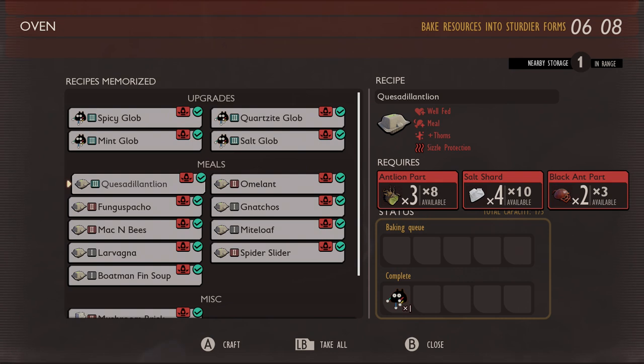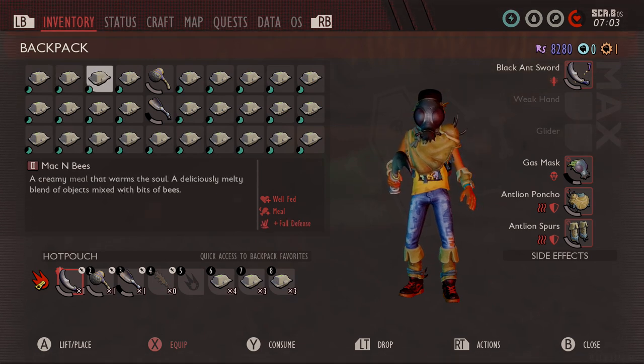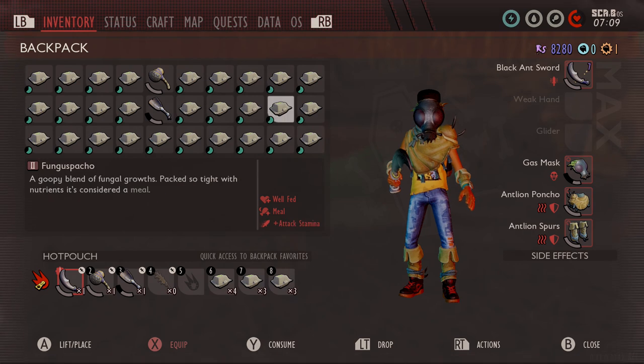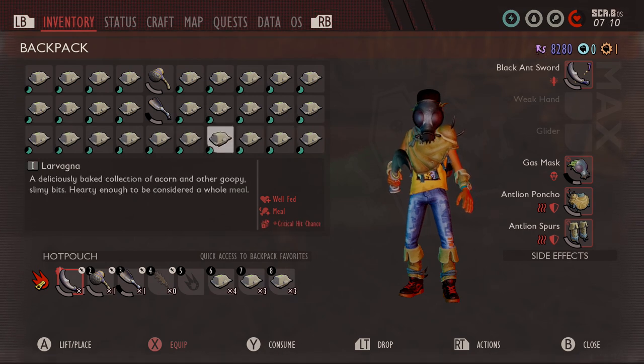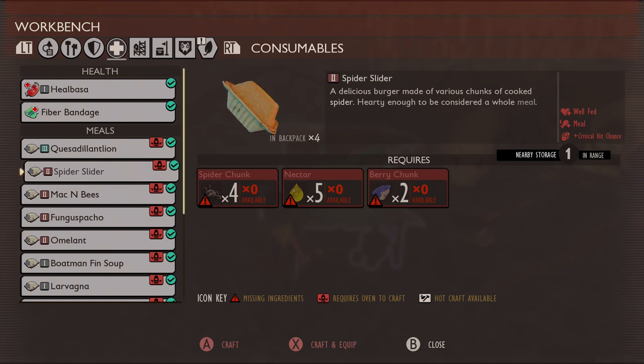Basically, whenever you pick up a Burgle chip now, most of them have some oven recipes that you can make meals with. These meals are going to last a lot longer, they're also going to give you a buff. They're different a little bit from the super smoothies, but they work much stronger, but shorter. Meals are meant to just keep you fuller for longer. Every single one of them comes with the well-fed and meal bonus, and then they all have additional bonuses like swim speed, critical hit chance, or helping you with fall damage.